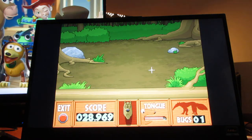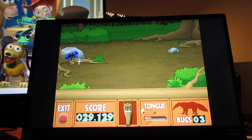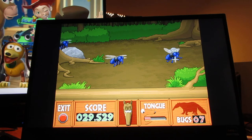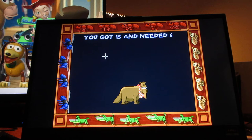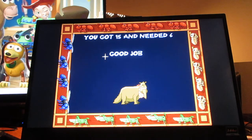Got to get these flies. It's going to be hard to click on them, especially when they fly up. You want to click on them at the right time, not the wrong time, and prevent that tongue meter from going down. You got 15 and needed 6. Good job!